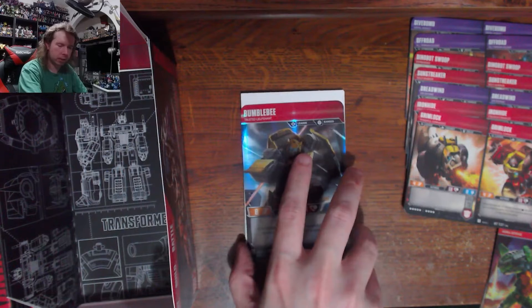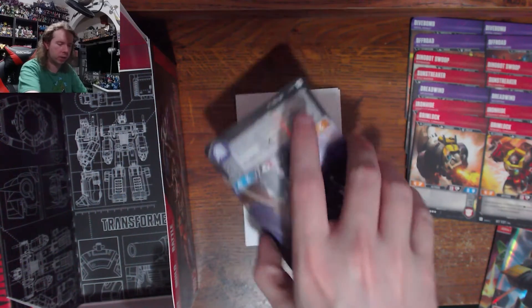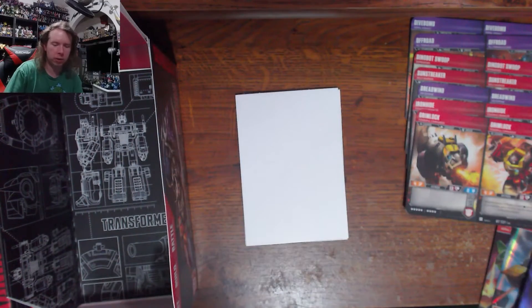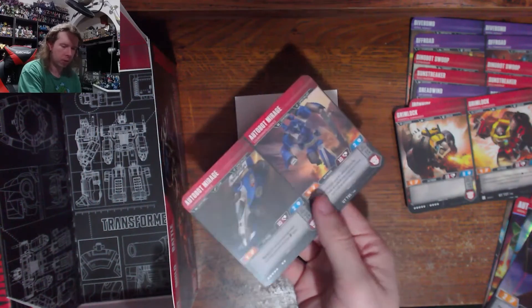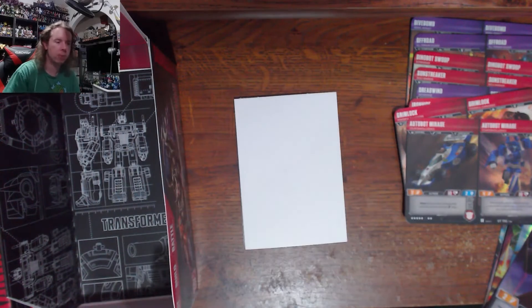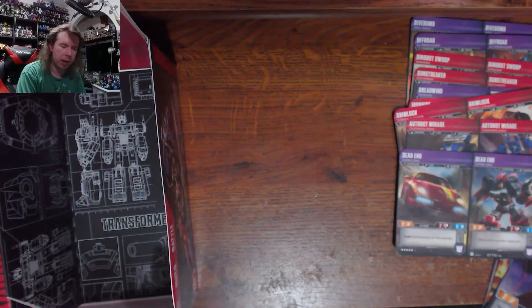Next up: Bumblebee, Trusted Lieutenant. Hello, welcome. Next: Dirge — we got two of the three cone heads. At least he's colored correctly; that actually looks like Dirge, which is an improvement over that Thrust. Optimus Maximus again: Mirage. Three of the five — we're actually pretty close with half the booster box left to go.